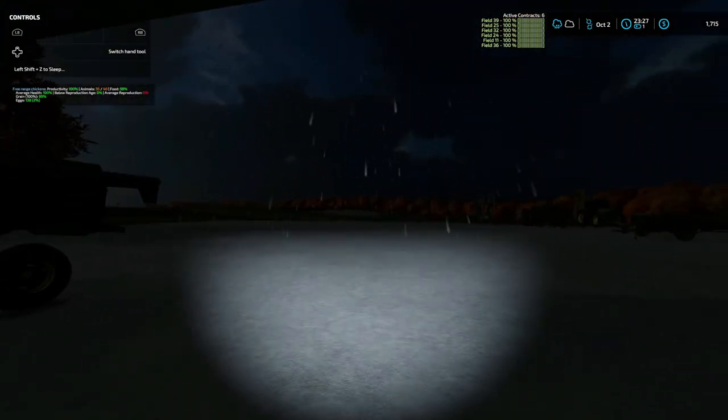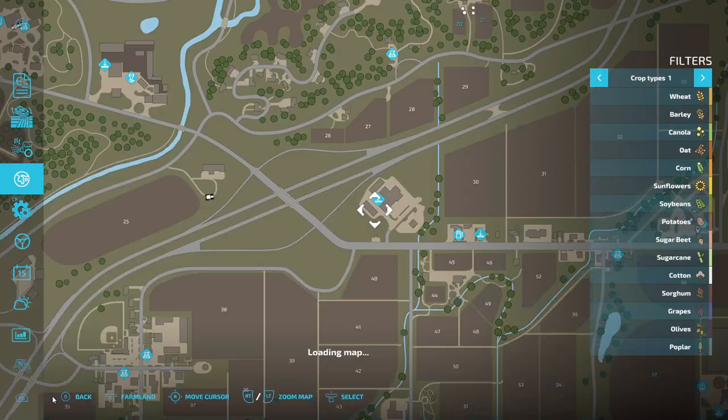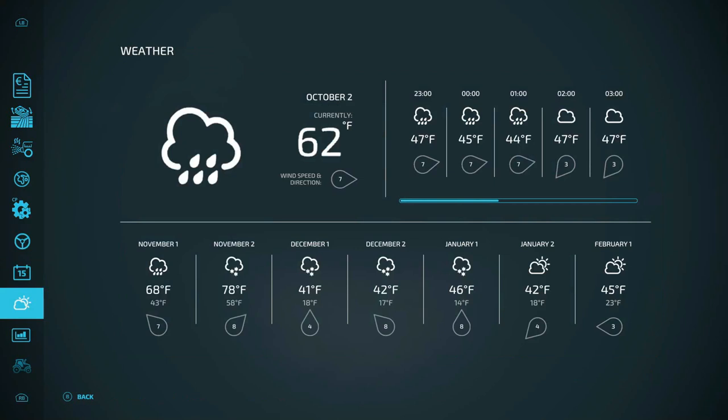Anyway folks, it is almost 11:30, and I got some contracts up there as you can see. We're going to go in the page and finalize them. That's the rain — three hours of rain. Then November: both days of November, one's rain, the other two is snow. So yeah, it's going to be a rough winter, it looks like.